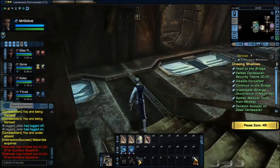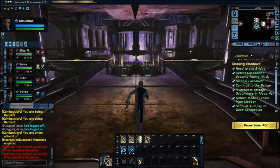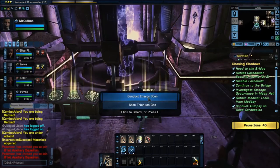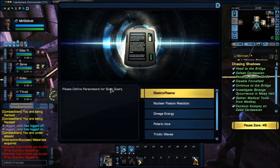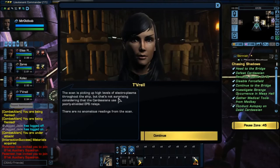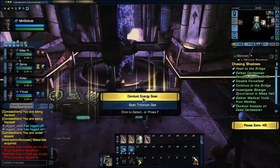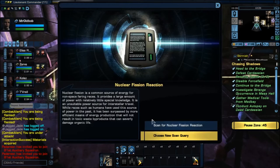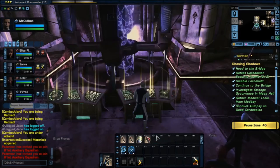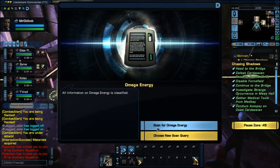For this mission you just got to use it a little bit and go from there. Connect energy scan — please define parameters for a search query. Electromagnetic pulse — nope. Scan for electroplasma: we get high levels throughout the ship, but that's not surprising considering Cardassians use poorly shielded EPS relays. Nuclear fission — no signs of nuclear fission. Omega energy — it's classified. That's for different missions, for later on. Polaric ions — scan for that — none.